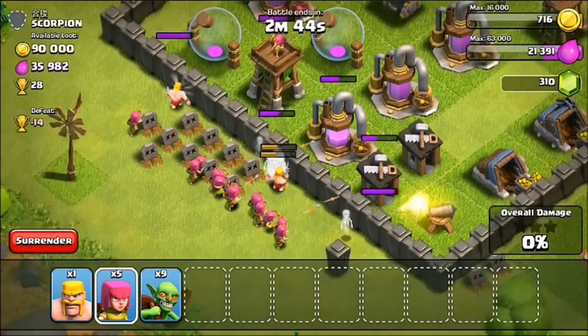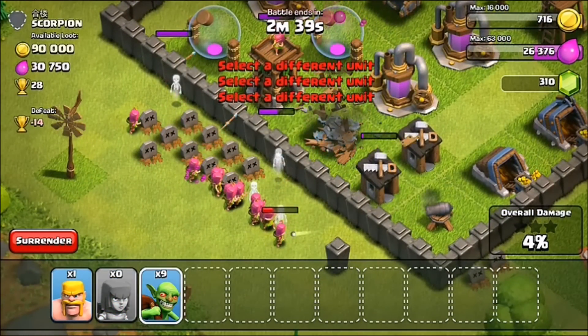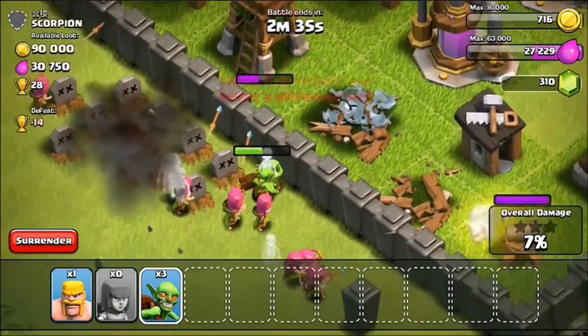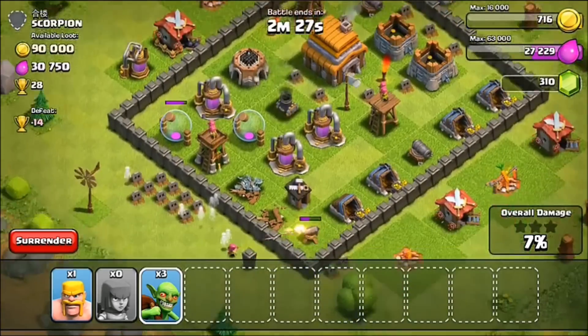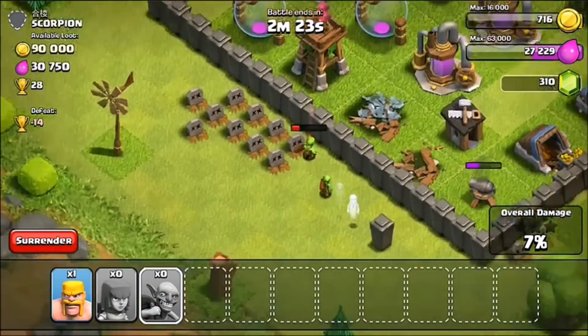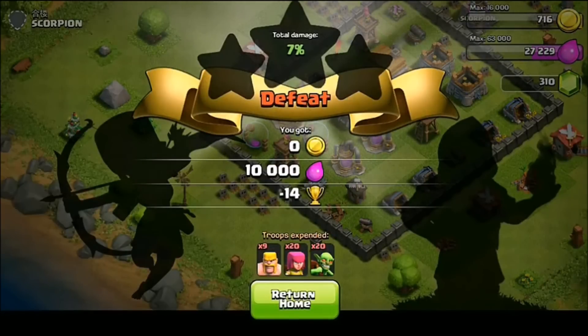The mortar is gonna be pounding. I have the archers but we're probably not even gonna get close to all of it. I'm gonna send the goblins — come on, you can get through it, you can do it! We got like 10,000 of that elixir there. This is kind of a disaster but I think these guys can pull off the three-star because there's three of them. Let's get the three-star boys! Woo! Well, that's 10,000 down.